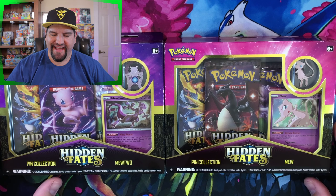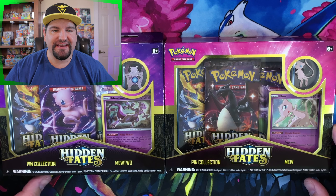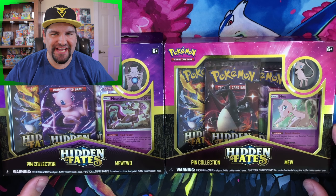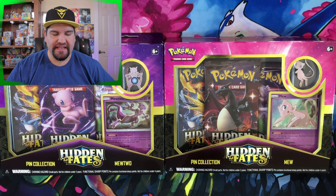What's going on, Legion of Zen — thank you very much for joining me here today. We're going to be doing something a little special. This is going to be the first collaboration I work on, and I'm very excited about it because I'm working with A Grumpy Charizard. We're going to be doing a box battle — a Hidden Fates box battle.